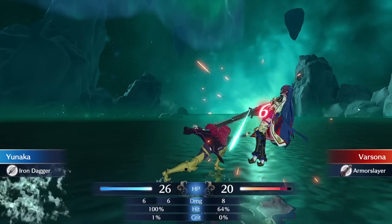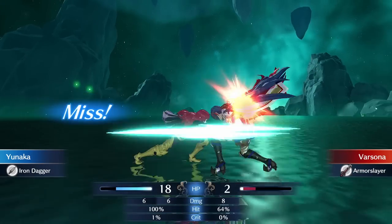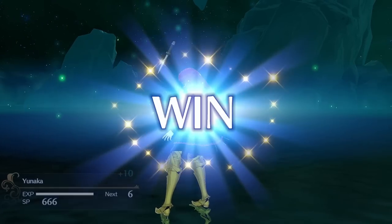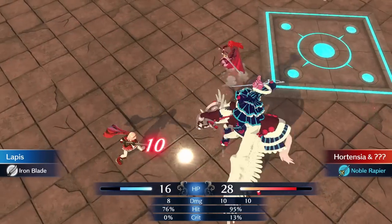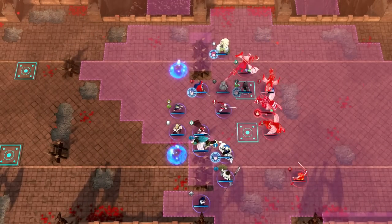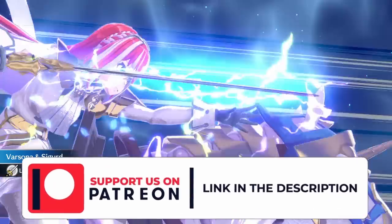All five of these units have insane potential. This is through the lens of Maddening difficulty, so it should be helpful no matter what difficulty you're on. These opinions may change once the game is completed, but based on all the early game units available, these five seem the most promising. If you're interested in learning about the eight class types and what they do specifically, check out the video on screen right now — it may even save your playthrough.